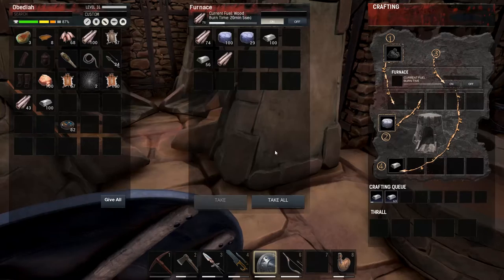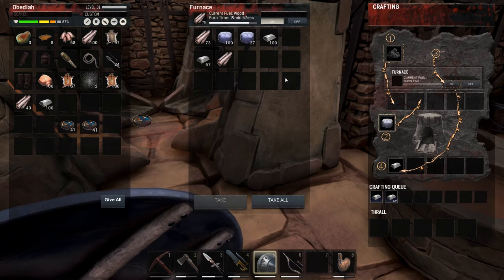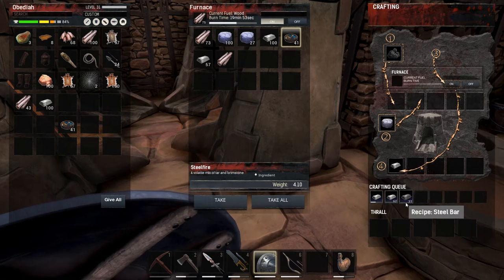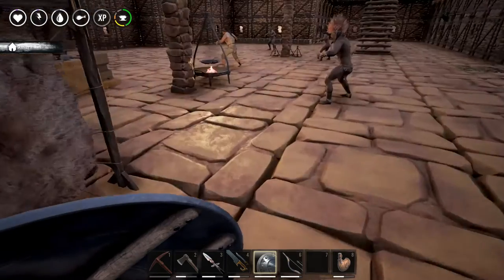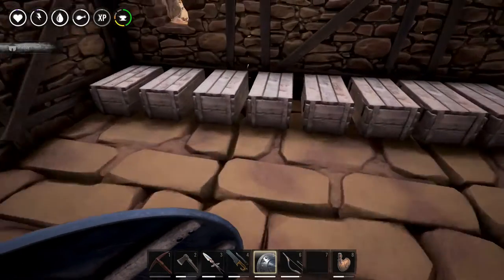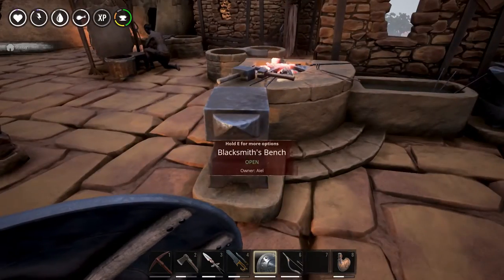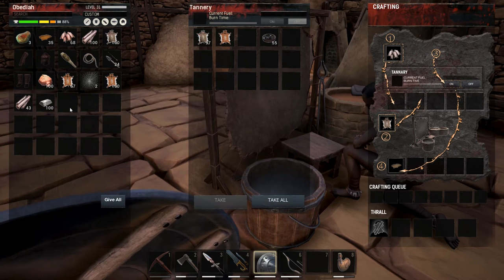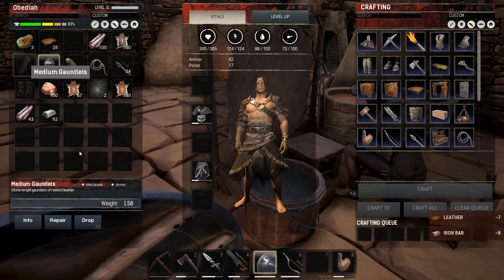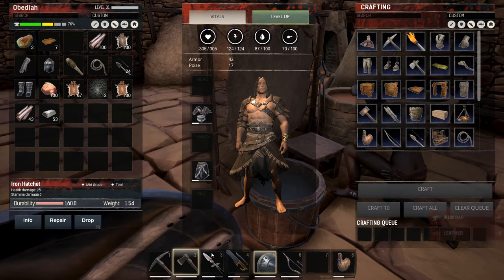Alright, we are back and let's see if that crafting queue is fixed now. Let's go ahead and throw half of this in here. It's going to make the metal first and then the steel, which works just fine. We'll do the same thing on this side with the other half. We need to make some thick leather and some regular leather - I already have some hide on me. Let's grab some more thick hides, we've got a bit of thick leather made already, which is great.